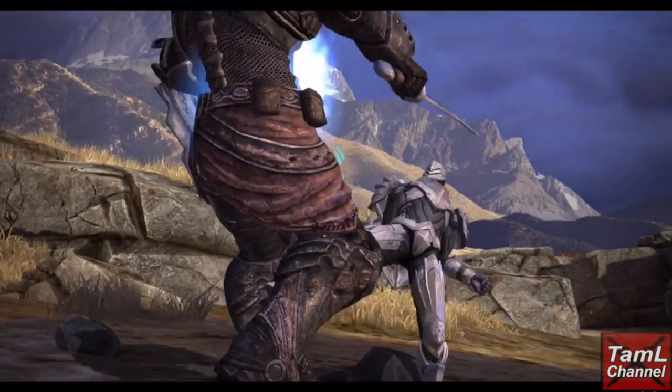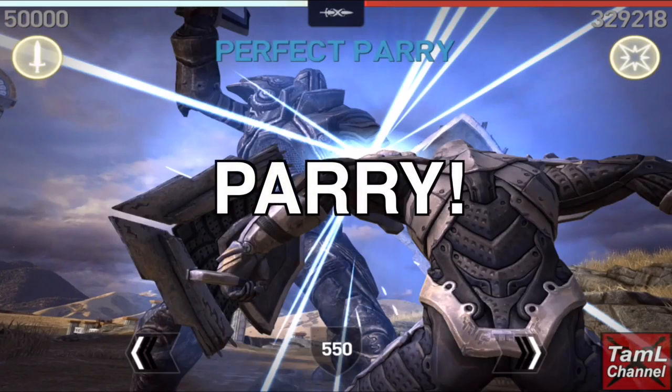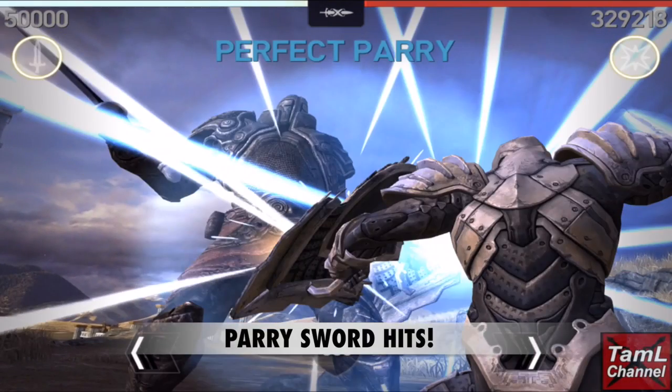Hi guys, this is my series on how to fight with light weapons, and this is part one: defense. First we'll look at parrying — you can parry the sword hits of the titan, and here are the directions.